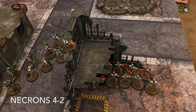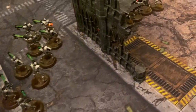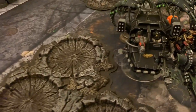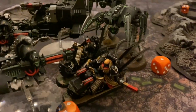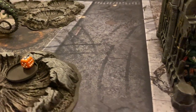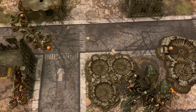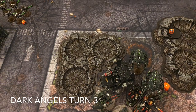End of turn for the Necrons felt a bit uneventful, but depending on how many rules we got right or wrong, it was a pretty big overall turn for the Necrons as they eliminated the Black Knights. Still controlling the two objectives on their side of the board, as well as having the Talon Master and the Ravenwing Bikes pretty much surrounded. Those Wraiths are really nasty in close combat from what I'm discovering. So it looks pretty bleak for the Dark Angels at this point. We've had some discussions on maybe what would have been had those Wraiths been eliminated in the first turn, but it's all water under the bridge.